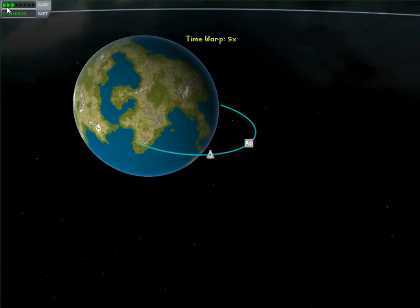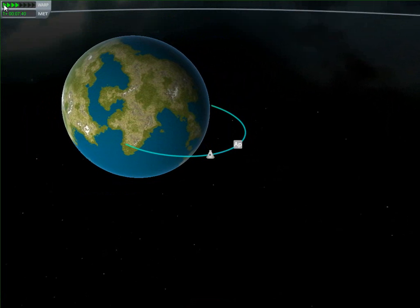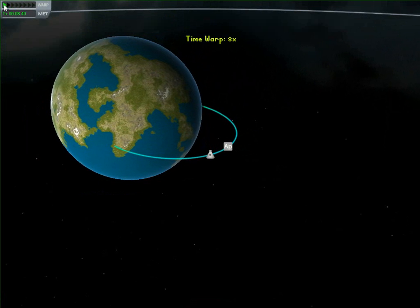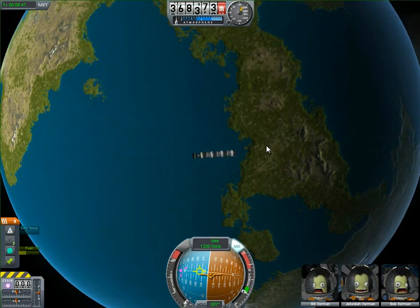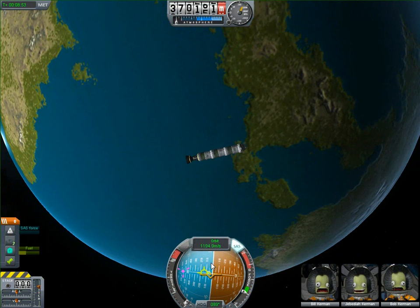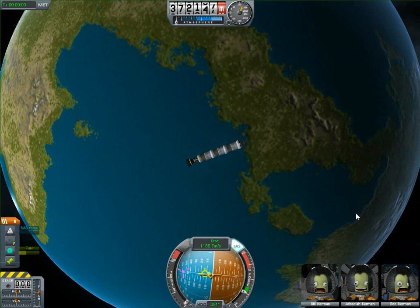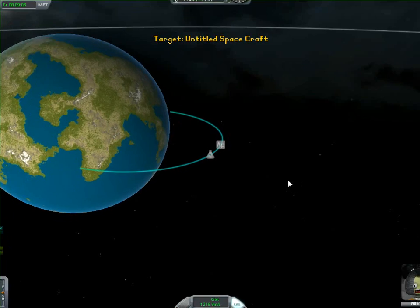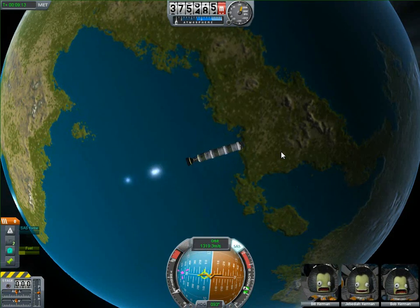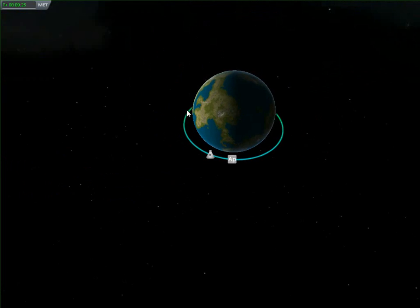I'm going to time warp until I'm nice and close to my apoapsis. I don't want to overshoot it — that would be bad. I'll leave a little bit of space, put it back on the horizon, and then start to burn. You don't have to turn your engines up too far, just a bit. I'll turn them up a little more, but you don't want to run out of fuel, so be careful.